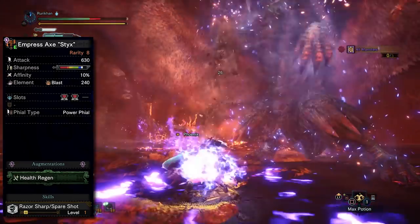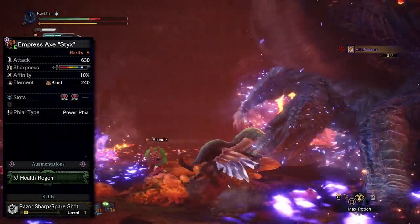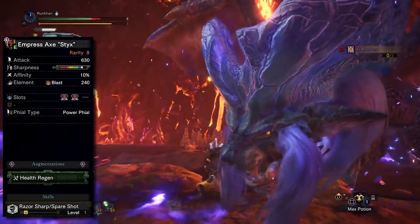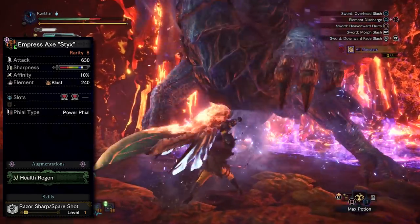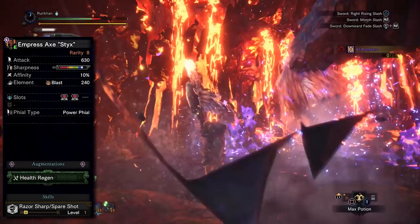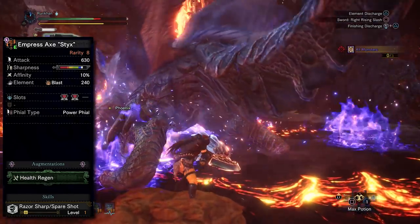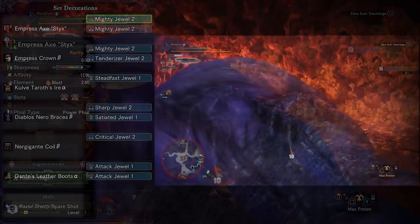White sharpness is so good, and with that slow sharpness decrease it just becomes a beast of a weapon. On top of that, we're also using a Sharp decoration to extend the duration of that white sharpness even more.